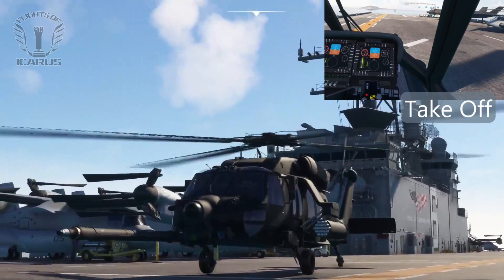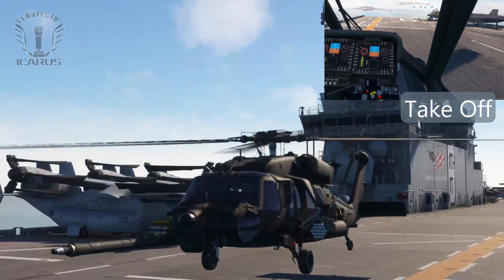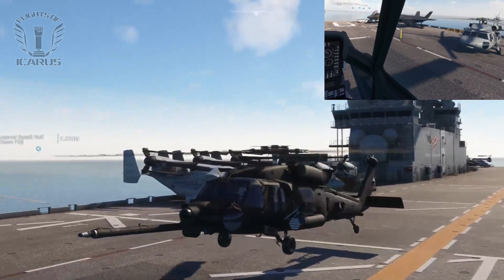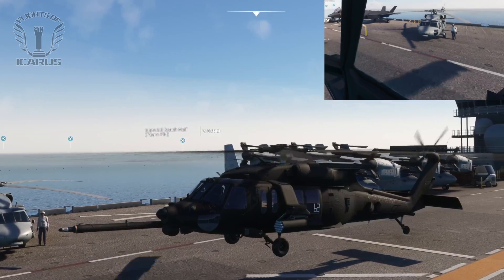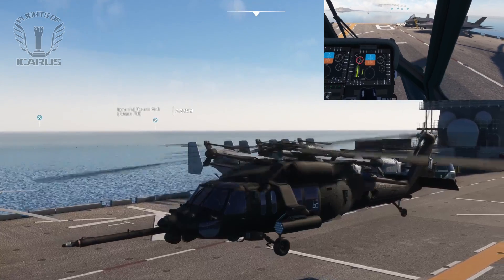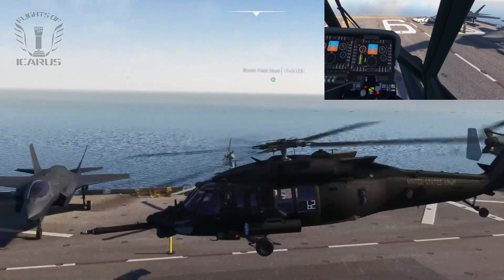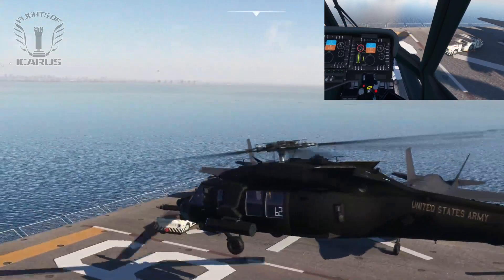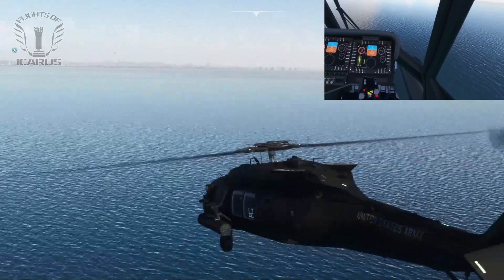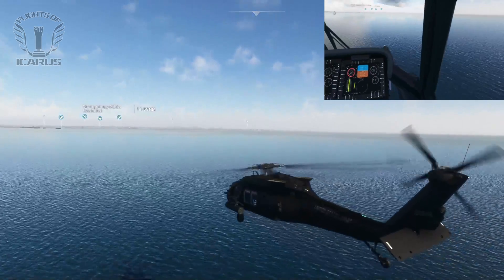Lift off is pretty stable. It naturally wants to pitch forward, but it's quite easy to hold in a hover. It does feel a little underpowered though, like it's struggling to climb. As we move off the end of the carrier and lose ground effect, we do also lose height. However it will climb gradually, and you may adjust your pitch trim so that you're not pulling back on the cyclic the whole time.